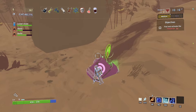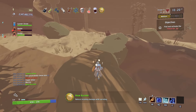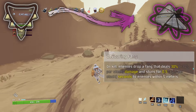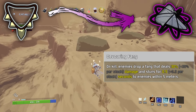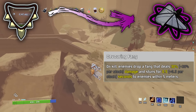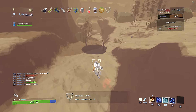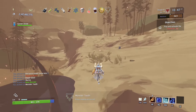My guilty pleasure is on-kill items. The feeling of tossing a forgive me please and completely destroying the entire map is super satisfying, and I want to continue that with this next item. This item corrupts all monster teeth. Devouring Fang. On kill, enemies drop a fang that deals 30% plus 30% per stack damage and stuns for 0.5 plus 0.5 per stack seconds to enemies within 5 meters. This one might be a bit weak, but so is the monster tooth to be honest, so I don't feel too bad about it.